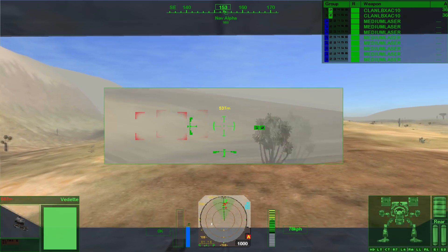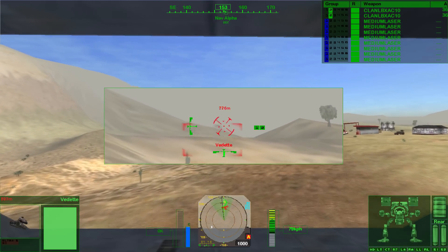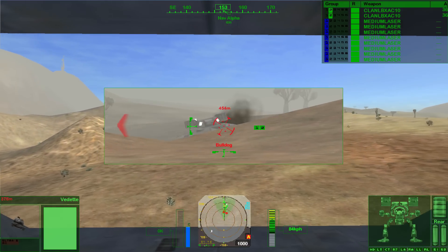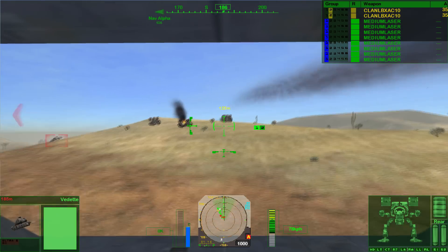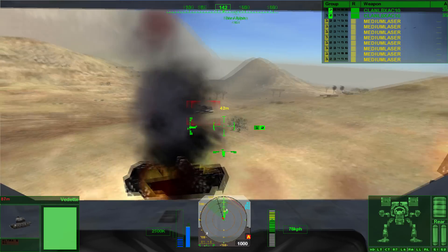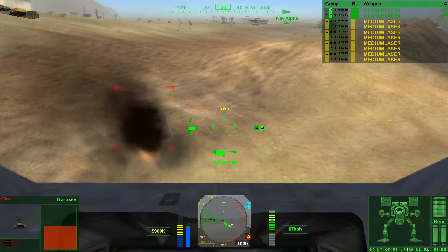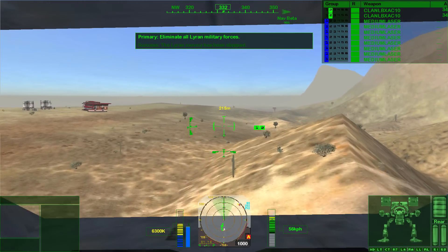We're going to move up and shotgun these tanks — it's going to be amazing. Come on, poke your head up. Get in range already. There's also a Bulldog. You're in range — and you're gone. The medium lasers are enough to take out an LRM carrier. Super efficient. Vanguard armor assets destroyed.